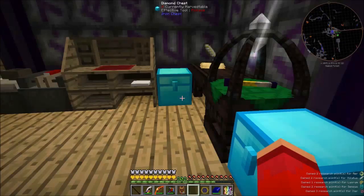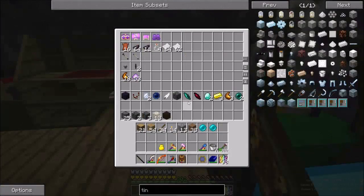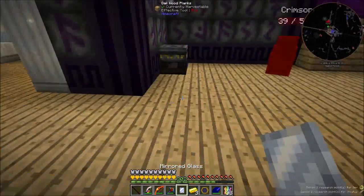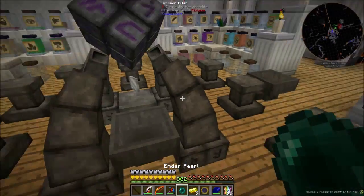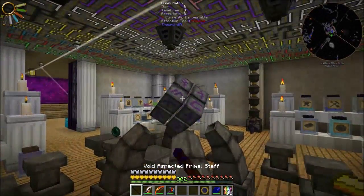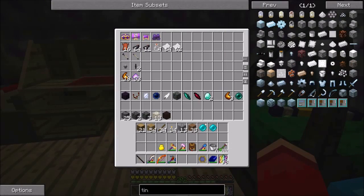Alright, so we have that. The next thing I want to make is the wand focus. I need three gold and an enderpearl, which I already have here. We put you in the middle. We do... you here, this, this, and this. And we go again. I've already made sure I have every aspect that I need to do this, so we are pretty much just going to be going one, two, three, four. Done, done, done.